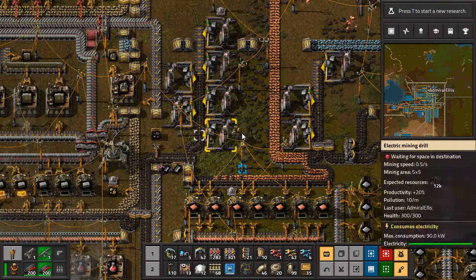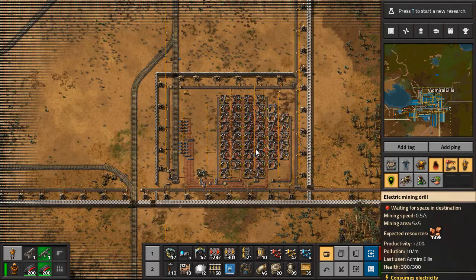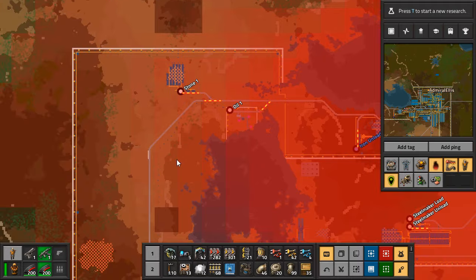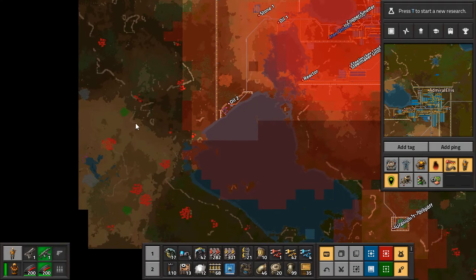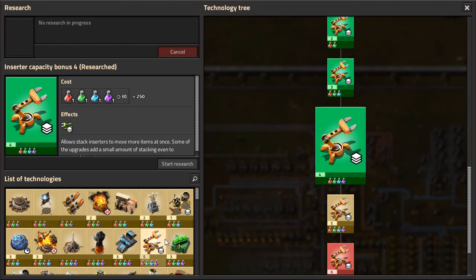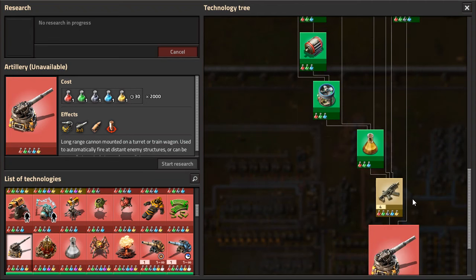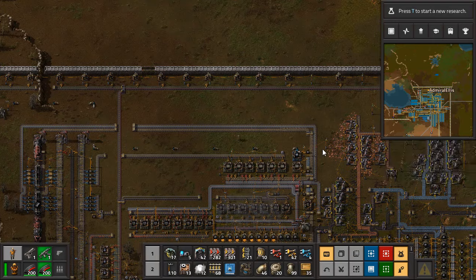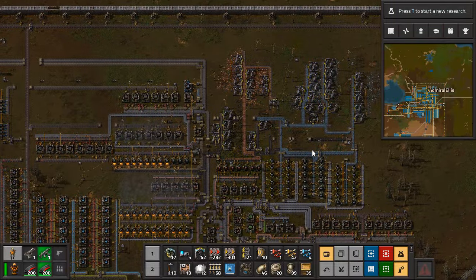There are a couple more lanes of miners that we could add down here in the uranium deposit, but I don't really think there's a reason for us to do that. I think we need to start mining up that big copper patch. This patch is 1.6 million — it's not anything to shake a stick at. But it just makes more sense to me to hook up the massive copper ore patch here that's already inside our walls. There's gonna be a lot of aliens to fight if we do that. What comes after — is artillery after space science? No, it's this. I just need yellow.